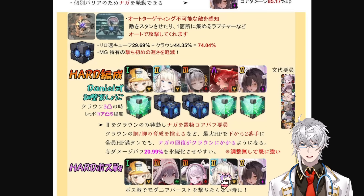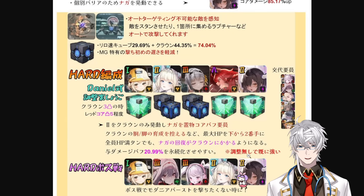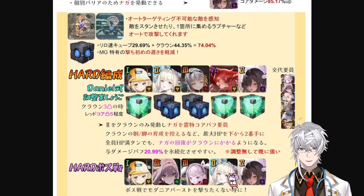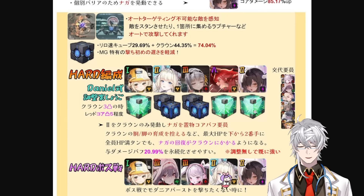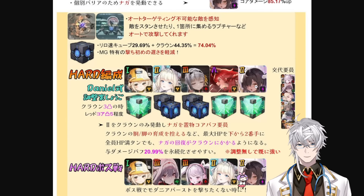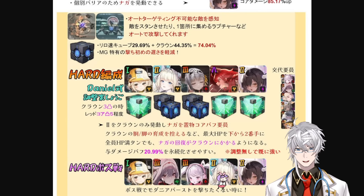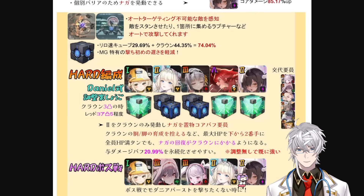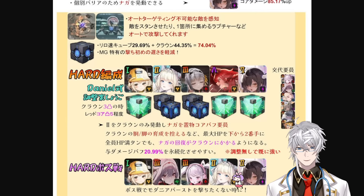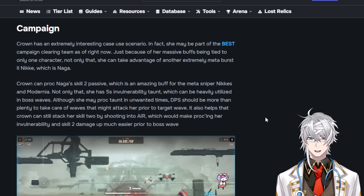There are other teams you can use against bosses — for example, Scarlet Black and Alice — and those teams run Resilience instead of HP. So overall it's not going to make a huge change, but just know that if you're a free-to-play player with one copy of Crown and your other units are well invested, you can keep the chest piece low, and even if Crown is the second lowest HP unit, you're going to benefit from a 100% uptime damage buff that whales like myself may not get.